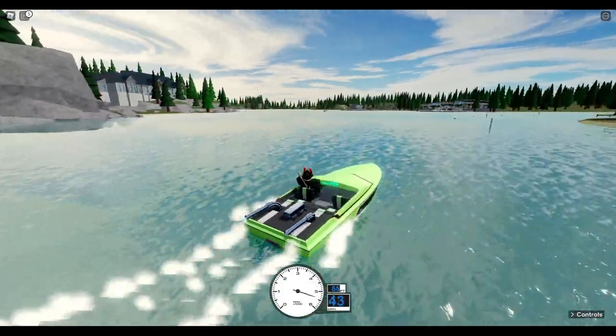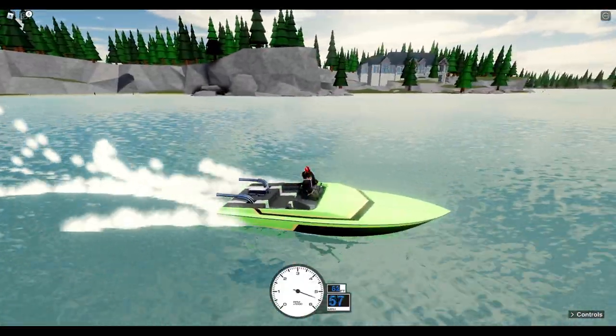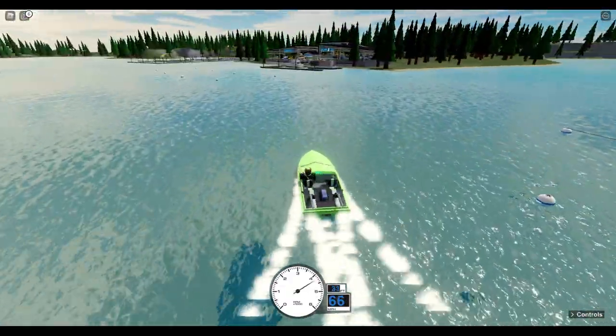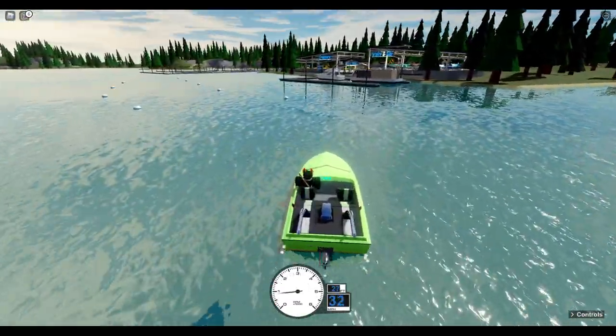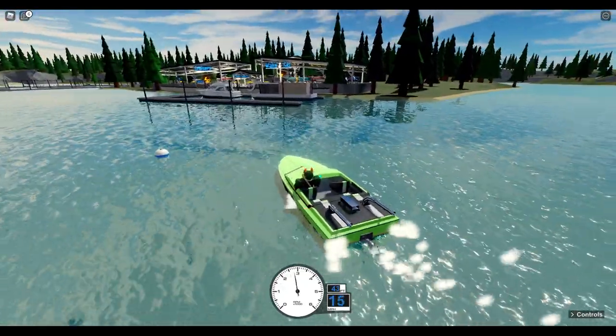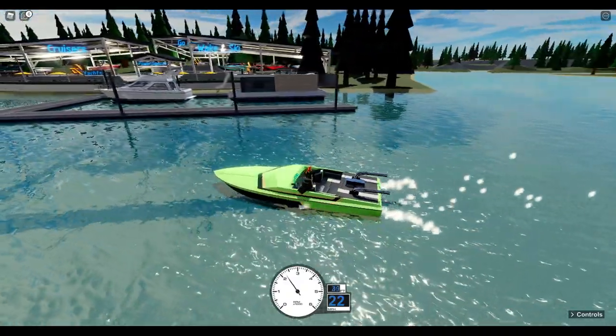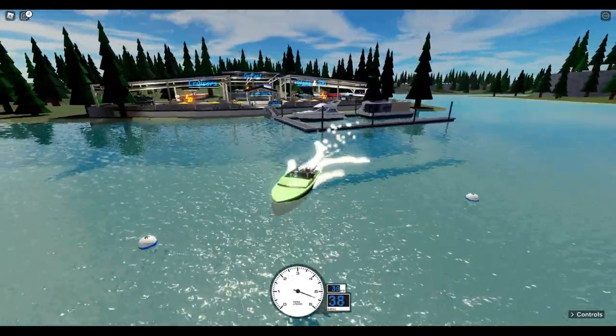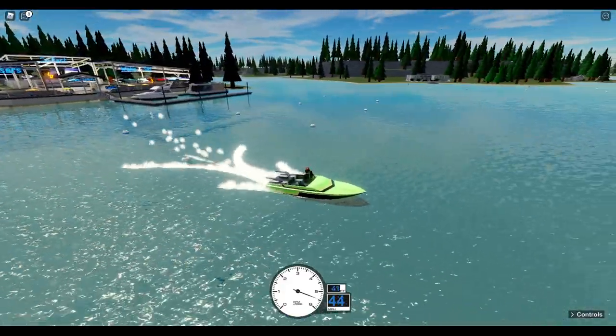We'll go ahead and drive past the dealership again. There's the big mansion right there — very nice. I think that one actually costs Robux. Here's the yacht right here, and there's the houseboat on the right, and then the yacht on the left. I own the yacht. There goes that obnoxious music — I wish you could turn that off, but I don't think you can.